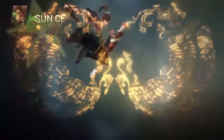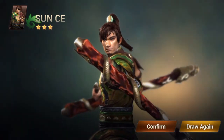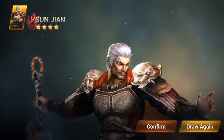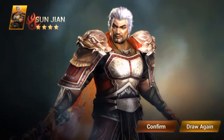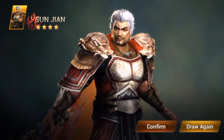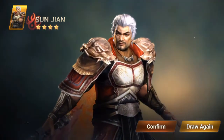First pull — bronze or silver. Let's draw again. Number two — come on gold! There we go, we got a gold. It's a four-star — Sun Jian, I think. I'm not very good at pronouncing the names, you'll find out very quickly. So that's not too bad; I may work on him, I'll test him out and see if I like his play style.